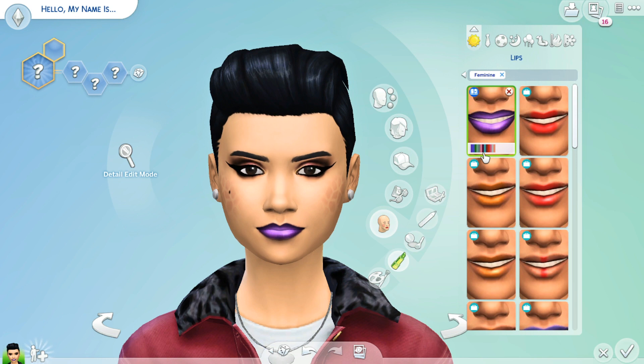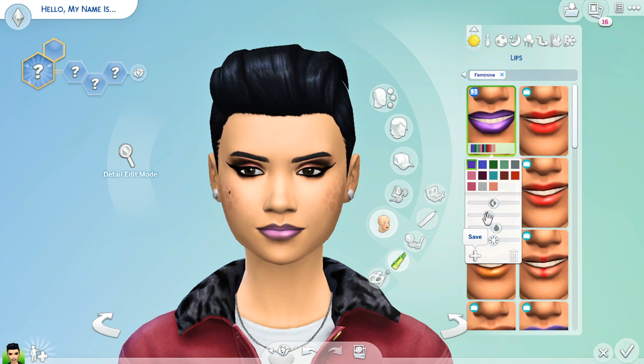My favorite in-game lipstick is this lined lip from the Realm of Magic. I just like it because it's so bold — it makes your lips look so pouty because the lip lining is so bold. But now I can go in and play with the opacity and it looks like more of a gloss. So these are some ways to play around and get the most out of the makeup. That really bold purple lip is now like a really cute mauvey light lip gloss. I'm tumbling over my words because I'm super excited for this.